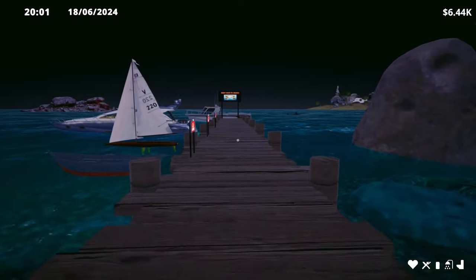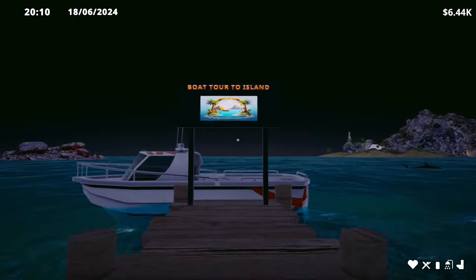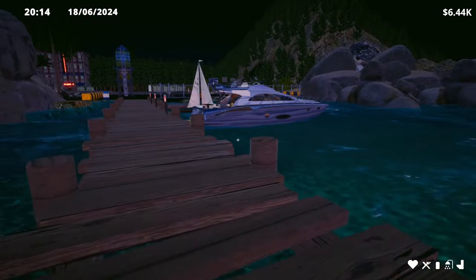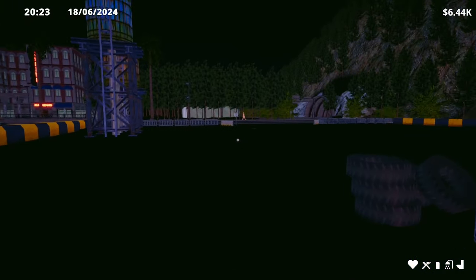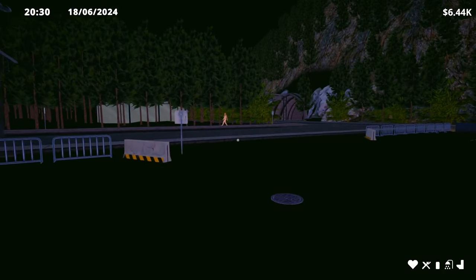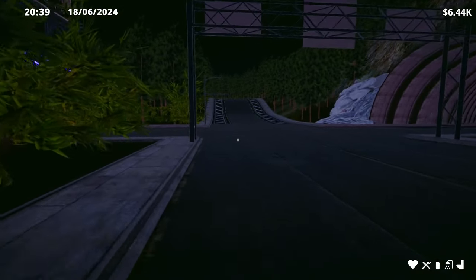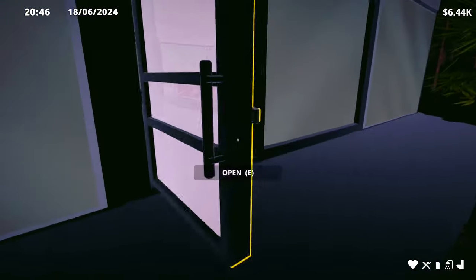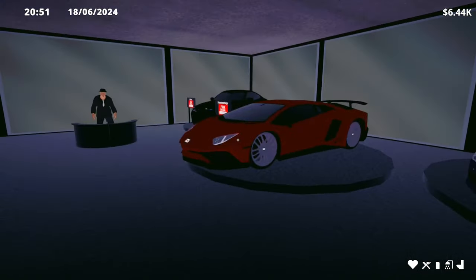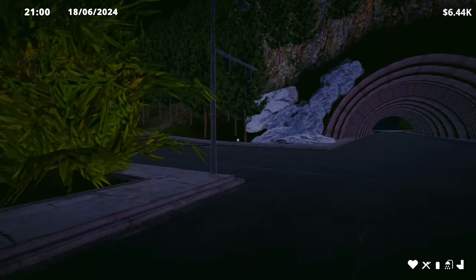We can buy a boat — $50,000 or $180,000. Boat tour to the island uses $2,000 — whoa, we can go somewhere else. There's a car dealership which might be handy because the walking is quite a bit. Let's just see what kind of crazy prices we're talking here. Holy poo — it'll be a while before we get one of them.